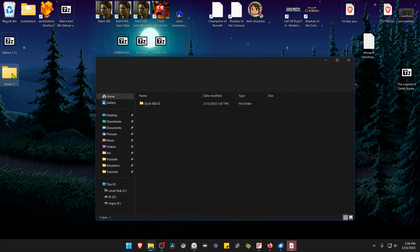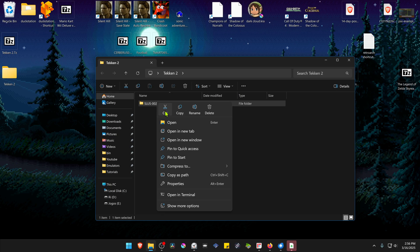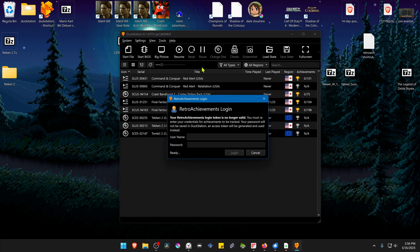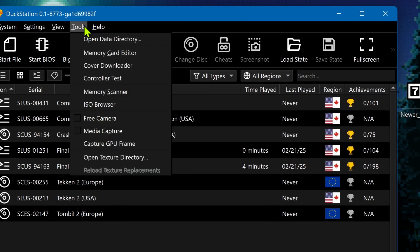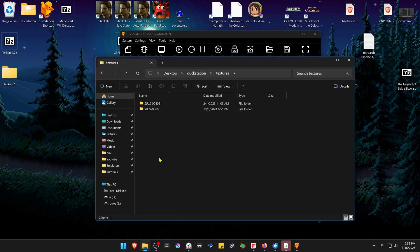Next, go inside of this folder and copy or cut the folder with the game ID or game serial. Go to DuckStation, go to Tools, open Data Directory, then go inside of the Textures folder and paste the textures that we downloaded there.